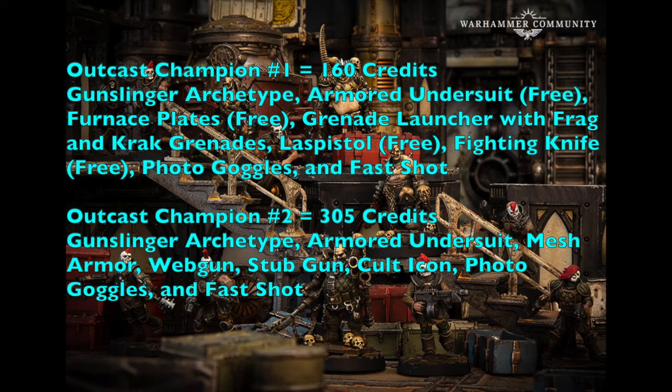Outcast Champion number two costs 305 credits with the Gunslinger archetype, armor undersuit, mesh armor, web gun, stub gun as backup, cult icon for larger group activations, photo goggles, and the Fast Shot ability. This fighter assaults forward shooting twice with their web gun to pin enemies, allowing the Sub Nautican, Hive Scum numbers three and four, and Era Slagmus to finish them off. With the cult icon they'll be getting larger group activations to activate Hive Scum three and four.